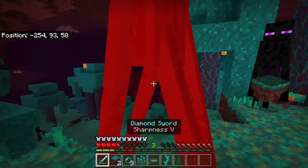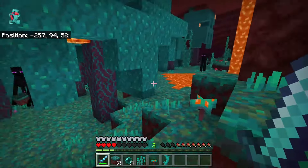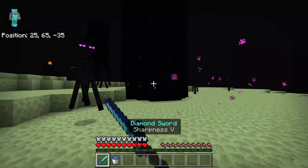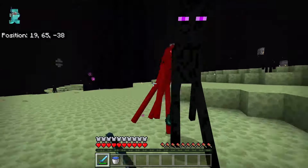Get an enderman to follow you by making it annoyed with you, then go to this area and head back into it. The enderman will stay on the outside. You can hit the enderman and you won't get attacked, but you'll be able to get the enderpearls.